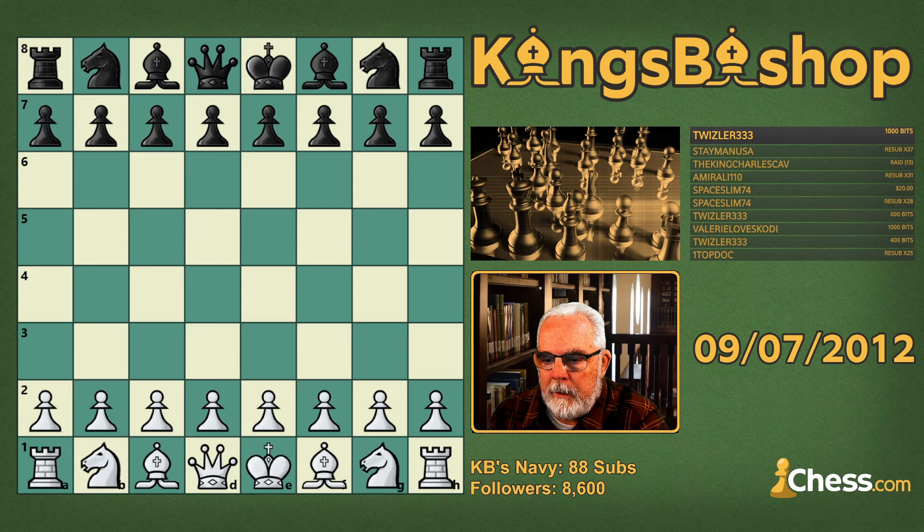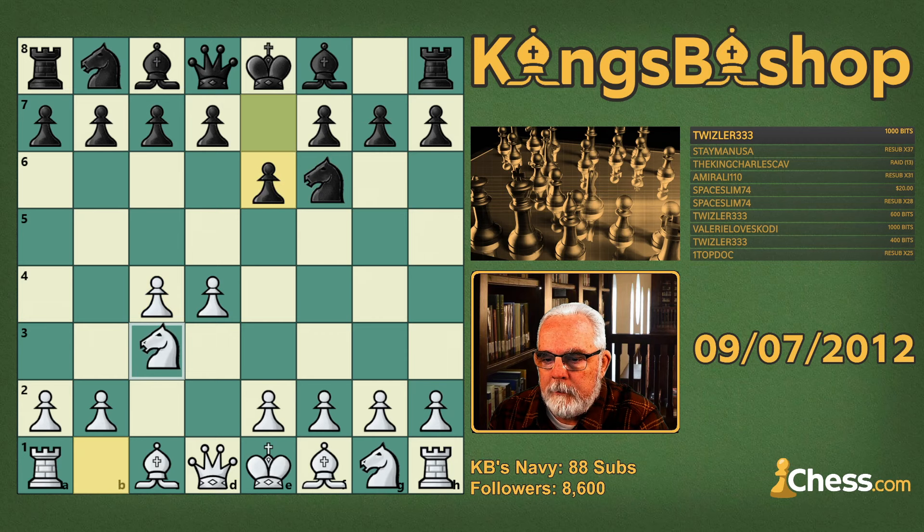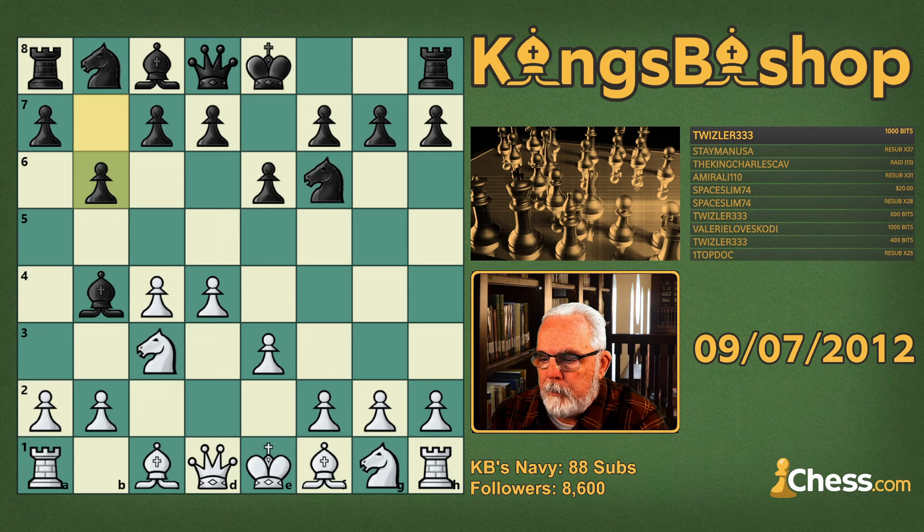d4, knight f6, c4, e6, knight c3, bishop b4 — the Nimzo-Indian defense. e3 is the normal line, b6 is the St. Petersburg variation, knight e2 is Bobby Fischer's variation.